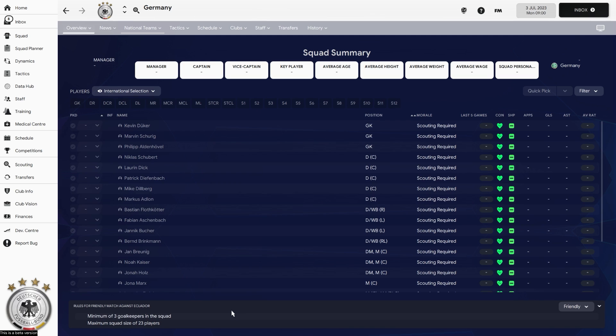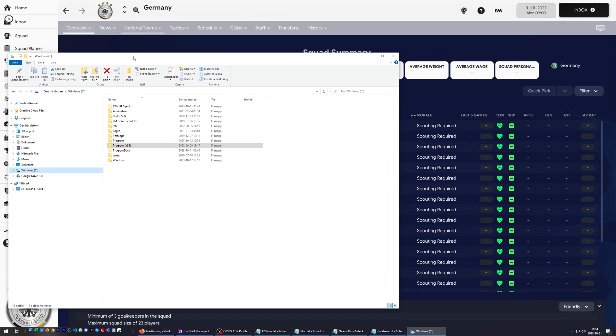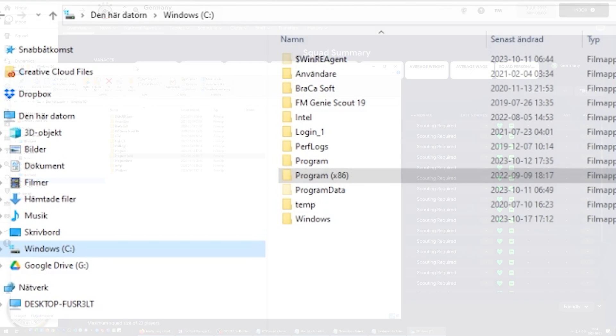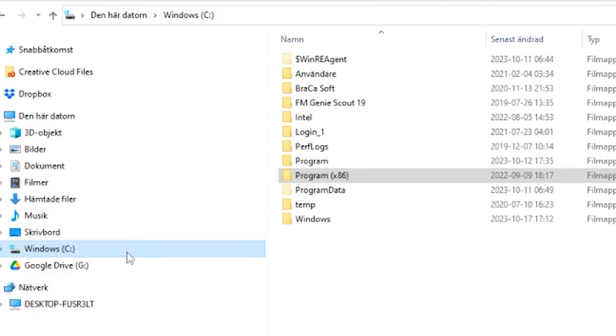I am going to take you step by step on how to install it. The first thing we need to do — I have shown you it on PC now, but I am still going to show you where you find the equivalent folders on other devices. You need to find the folder where you installed FM24, which can depend on where you chose to install the game, but this is the default way.